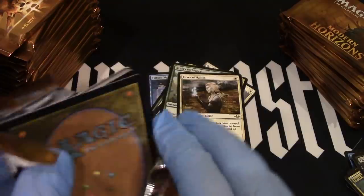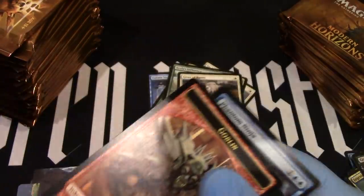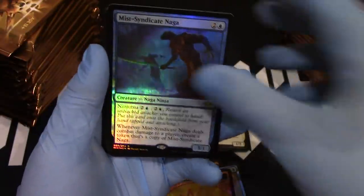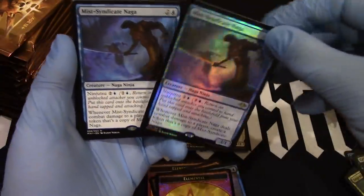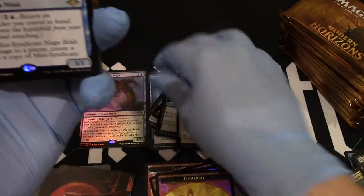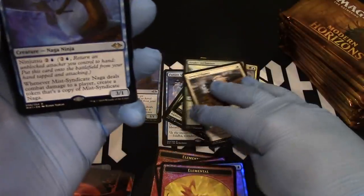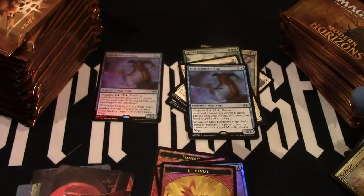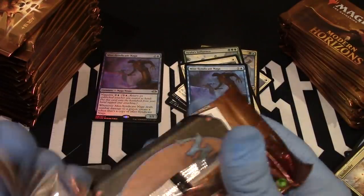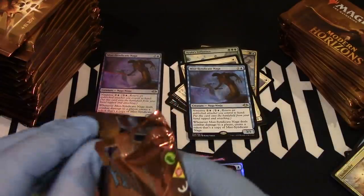There's our first foil rare. And our foil rare. Nice. Soul Herder. Got our Soul Herder there. Not the foil rare we're looking for. All right. Elephant — there's an elephant in the room. Artwork. Island.